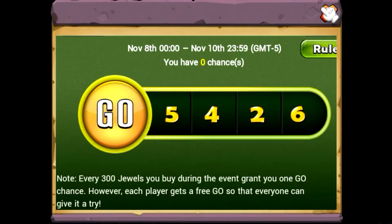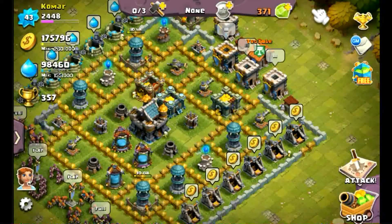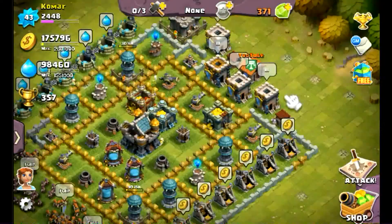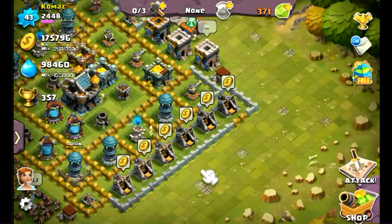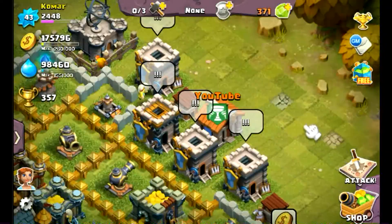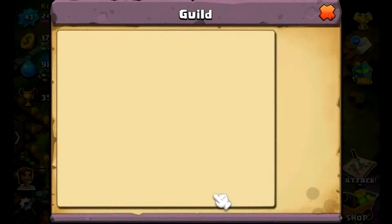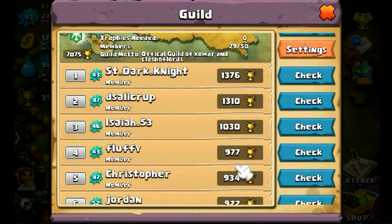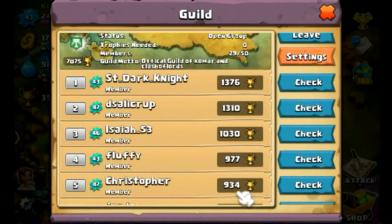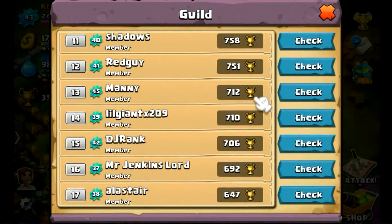Alright, I'm going to be doing something new every single day, which is going to be reviewing my guild members' bases and other people's bases. If you guys want me to review your base, just in the comments write what guild you're in and what your name is, and I'll try to go to that guild and review your base. Just make sure you're subscribed and I will do that for you 100%. So today we're going to be reviewing Son Goku's base. He was the first person to ask, so I'll do his base first. Then after that I'll be doing anybody else's base, whoever asks.